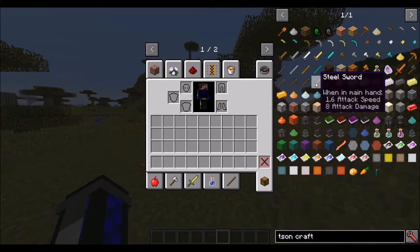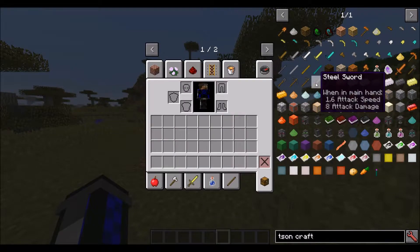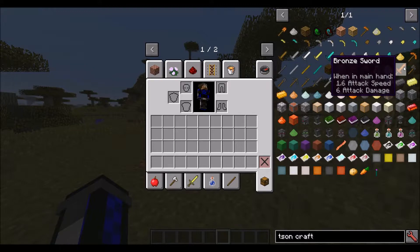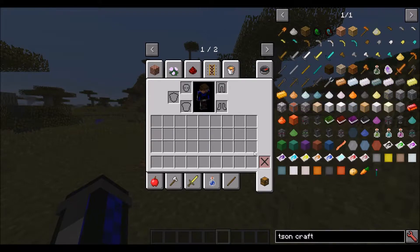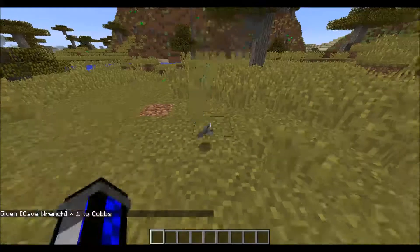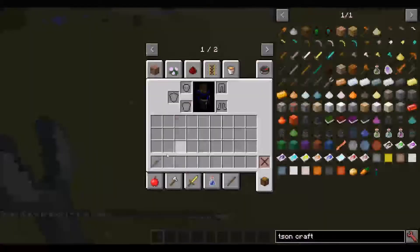I think steel is slightly better than diamond, but it requires an alloy furnace, which I haven't added yet. But it will require an alloy furnace to make. And bronze is, I think, a tiny bit weaker than iron, but it has a greater durability. It's just about a bunch of numbers when you're actually doing it. And of course the cave wrench has got a slightly different texture - it's kind of the same as the other one but with a longer handle on it, which makes it actually sort of make sense.